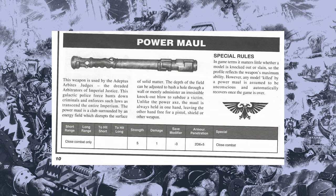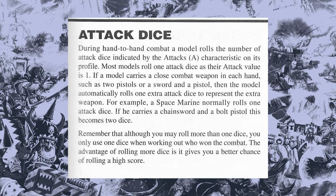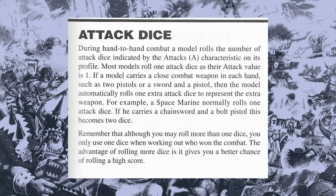Once two models are joined in hand-to-hand combat they get to roll a number of dice equal to their attack characteristic. Any model with any combination of two viable hand-to-hand combat weapons gets an additional attack die — so for instance an orc with a bolt pistol and an axe would get his one attack from his attack characteristic and an additional attack for having two close combat weapons. Both players roll their dice, pick the highest result, and add it to the weapon skill of that model giving them a combat score. The model with the highest combat score wins and can hit their opponent as many times as the difference between the scores.